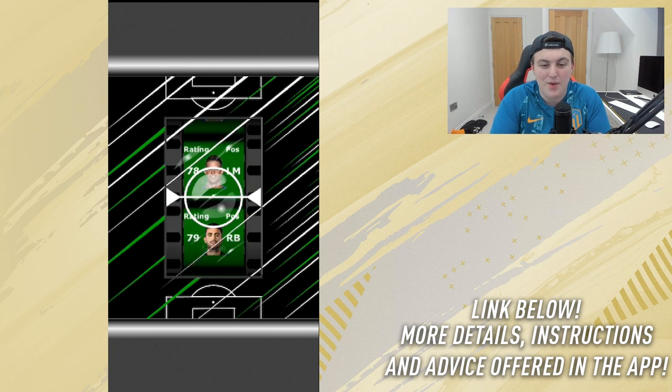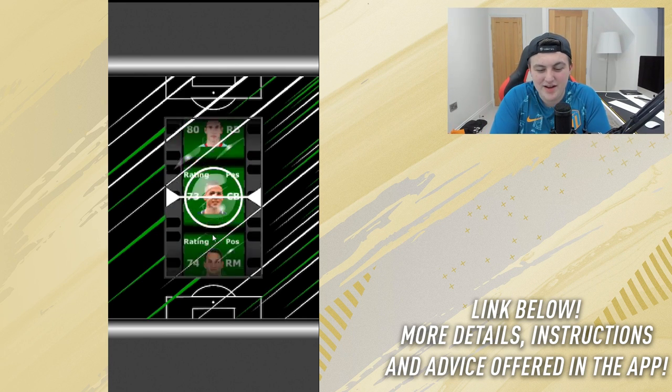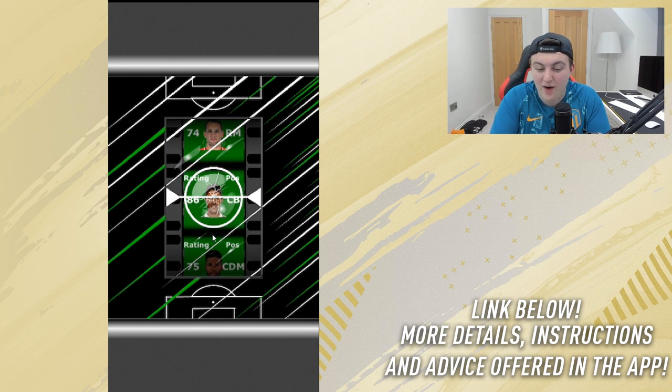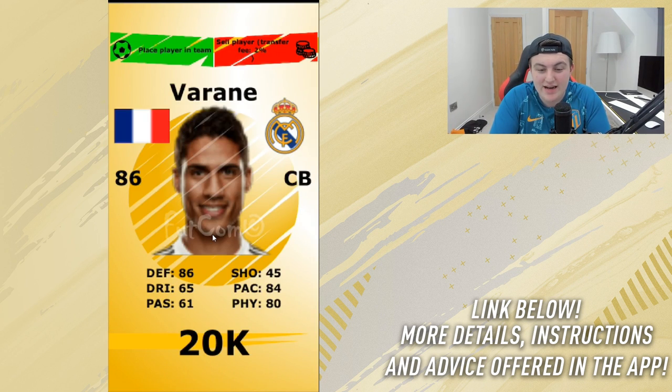You do have to confirm you are over the age of 18 — otherwise it's gambling and you're not allowed to gamble under 18. It costs 15,000 coins to spin the wheel. Let's go ahead and spin it and see what we get. It's going to be Varán — 86 Varán. That's actually really, really good. That's fantastic. 86 Varán — I'm very happy about that.